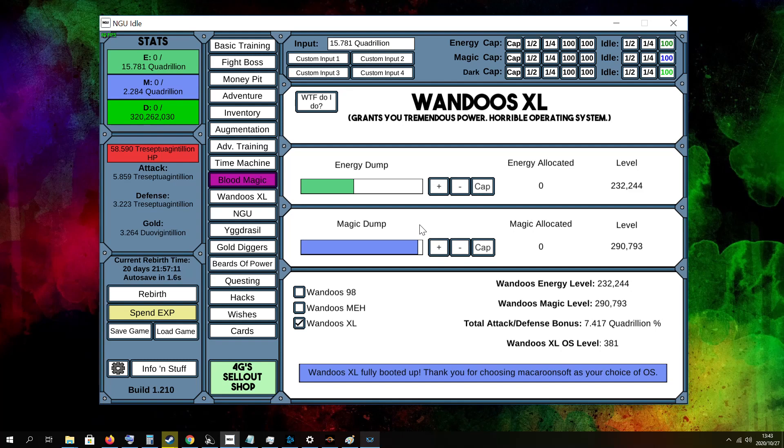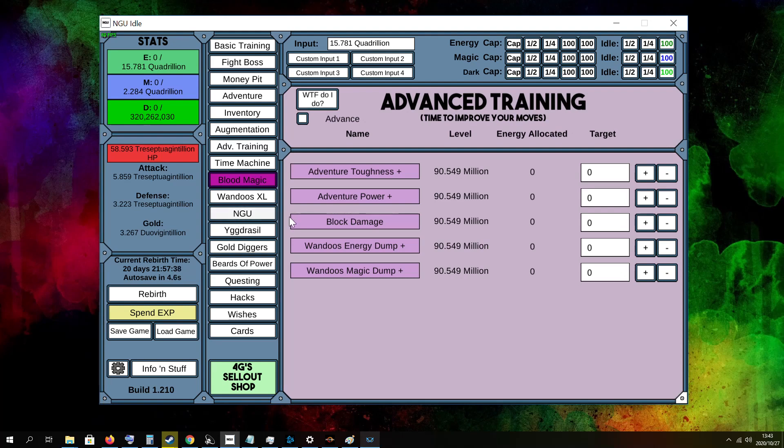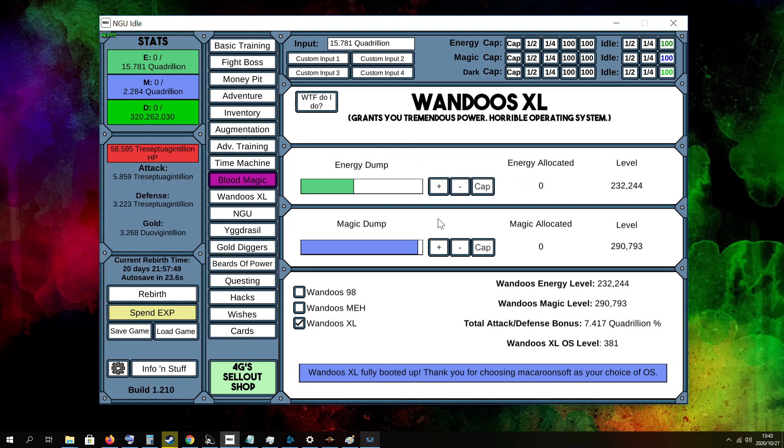On Wandos, everything is more or less the same. If you go to evil difficulty it does slow down quite a bit on the Wandos, so you have to work out a few boosts to be able to run the Wandos at an efficient rate. Your advanced training boosts it quite a bit, your NGU boosts it, your BS can boost it, and your MacGuffins can boost it as well — all of that can help you get your Wandos going faster.